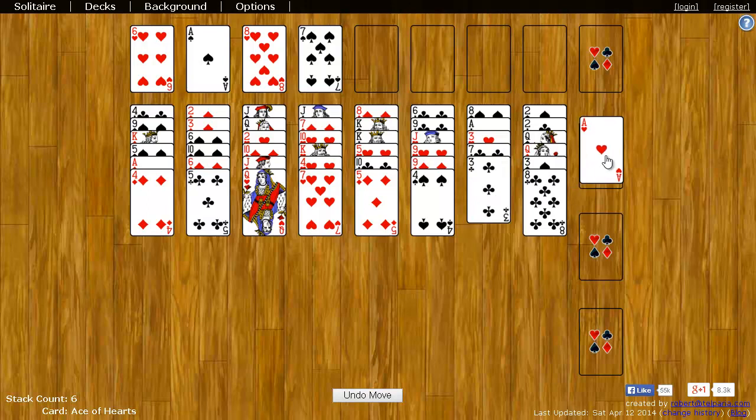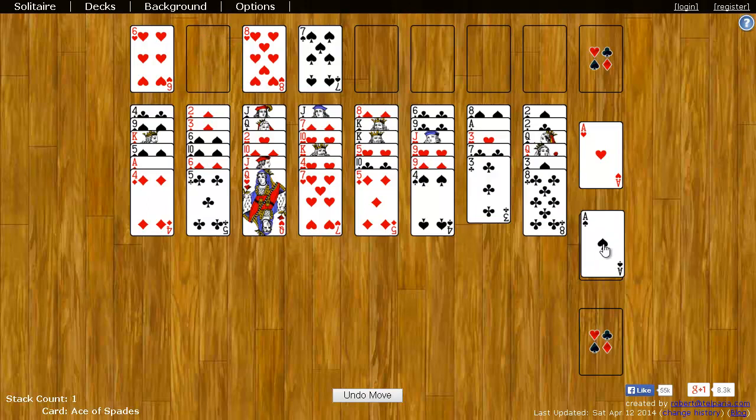For example, I can put the Ace of Hearts here. The next card I'll need to put on here is the Two of Hearts. I can take this Ace from up here and put it over here.